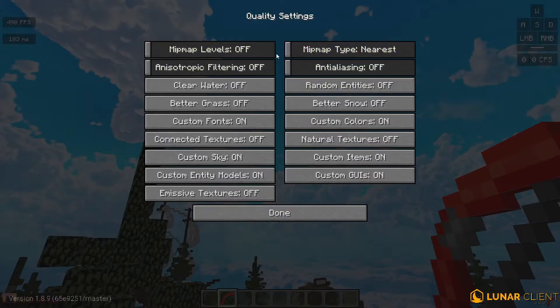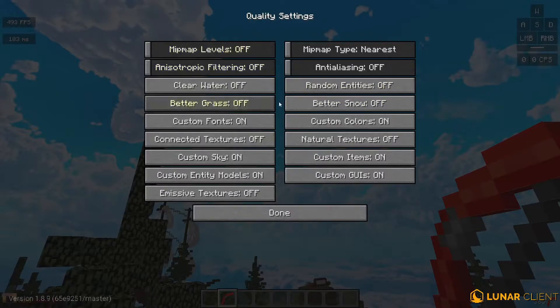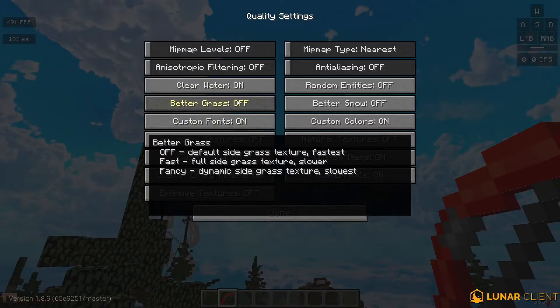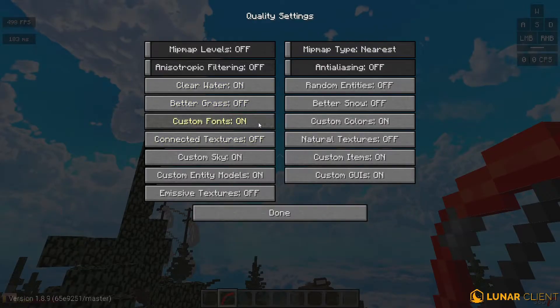In Quality, turn all four sliders off. The right way to do this — which most people get wrong and sometimes crash their game — is to move your mouse to the end of the slider and click once. Don't drag it or click too many times or it might crash your game. For clear water, I keep it off — I think it makes the water clear and transparent when you're in it, but I'm not sure if it helps FPS.